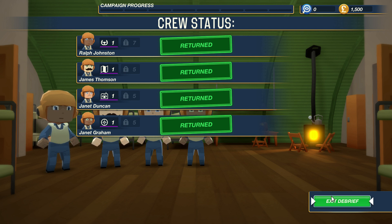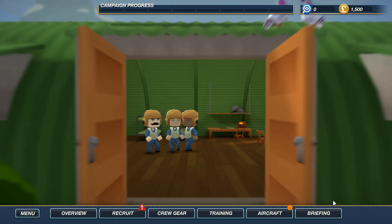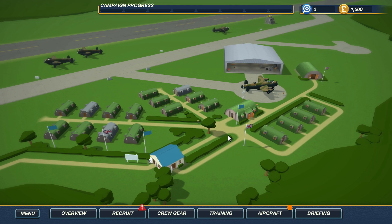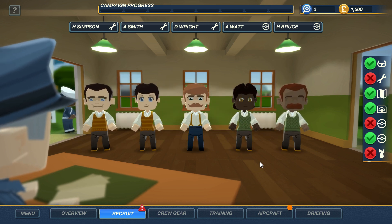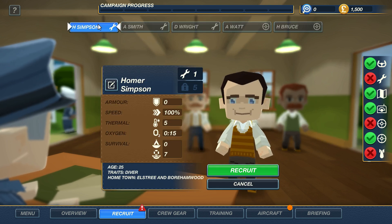Exit the debrief — listen to that music, that's awesome! Little teapot on the stove, this is a cozy tent. At ease everybody. I'm going to go meet up with Biggins and get the next mission. They're all going their separate ways. So let's continue and see what's next. Under 'Recruit' it looks like we can recruit new crewmen. We've got H. Simpson, A. Smith, D. Right, A. Watt, and H. Bruce. We might only need recruits when someone dies, but let's find out.